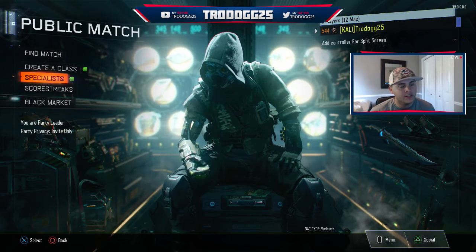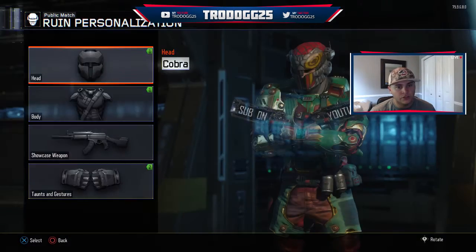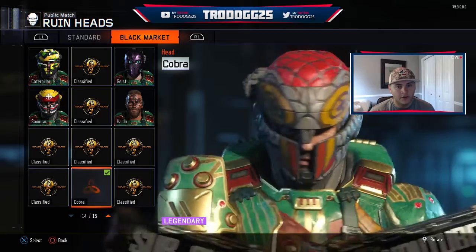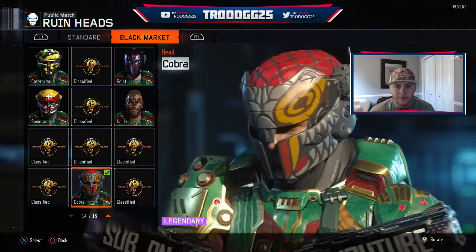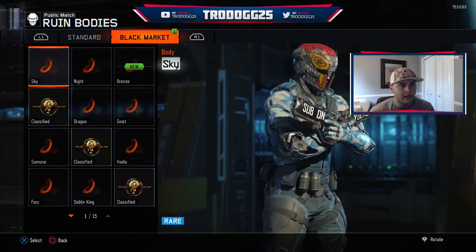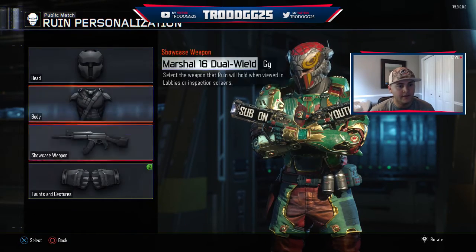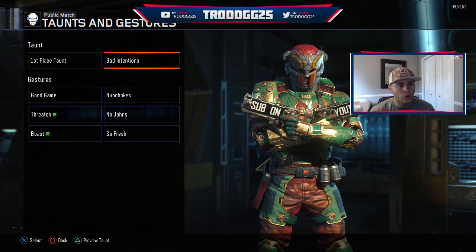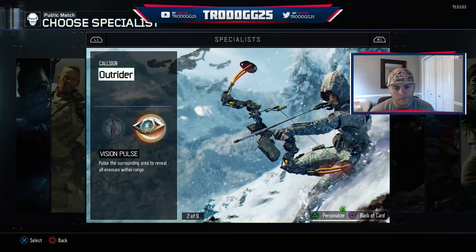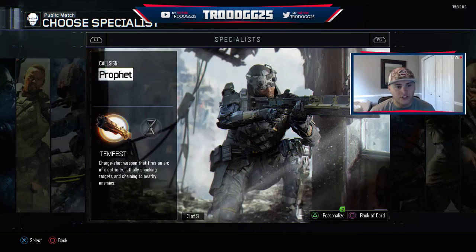Let's go check out some of these new specialists. We got some stuff for Rune — we got the new Cobra head, which is part of the new ones. Looks pretty cool. I want to get the body for that one. It looks really nice, so I'm going to be running that. We also got a new body — it's not new to the game but it's new to me. We got two new taunts — nothing special there, not one of the main ones. What do we get for Ruin? Just two gestures, nothing special there.